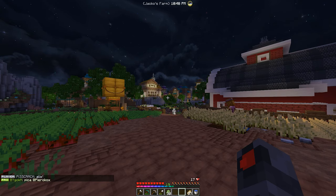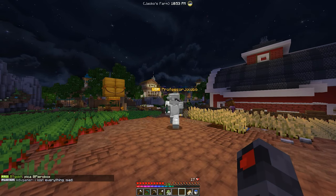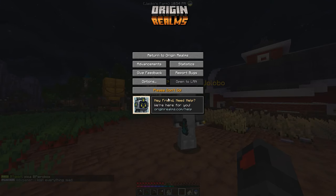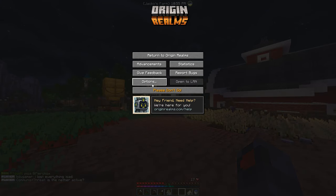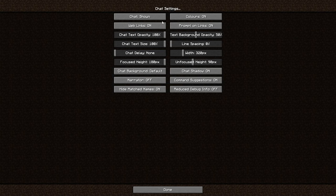Okay, so to fix your problem of seeing too much spam in chat, first you hit the Escape key on your keyboard, then you hit the button that says Options. After that there's a settings area called Chat Settings — press that, and right at the top is a button called Chat.